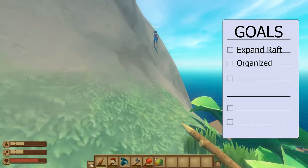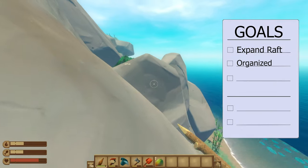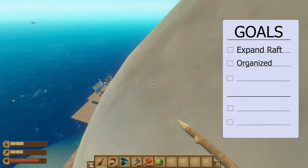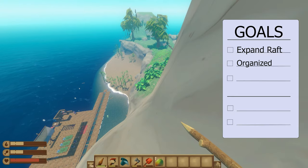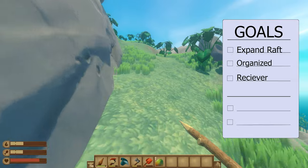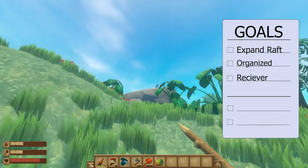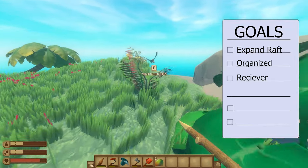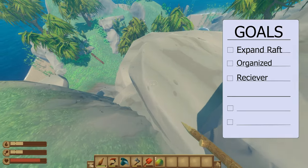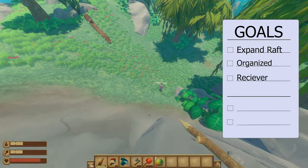Alongside that, we're going to want to get organized. Organization is extremely crucial because we want to make sure that we know where things are, and we don't want our boat to be in complete disarray. Goal number three is going to be getting the receiver. The receiver is the most essential part for the rest of this Let's Play series — it's going to guide us to the next story islands, to the next missions, and progress us through the rest of the story.